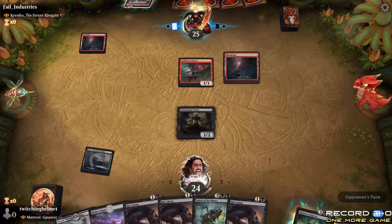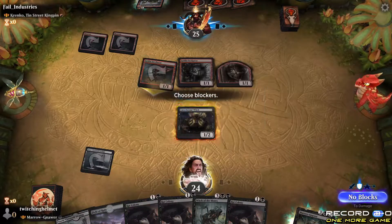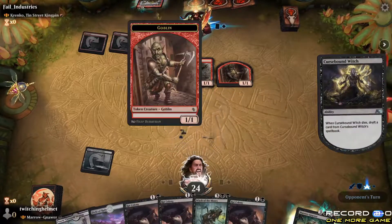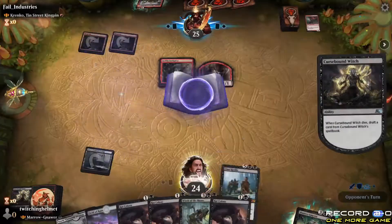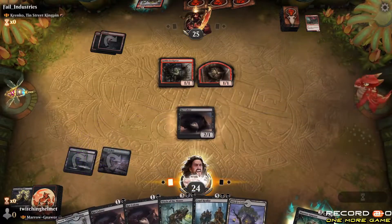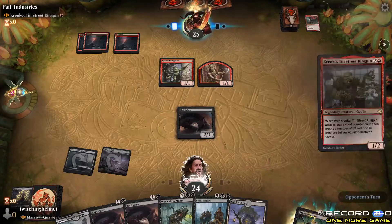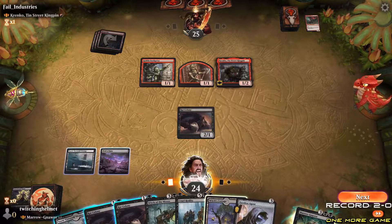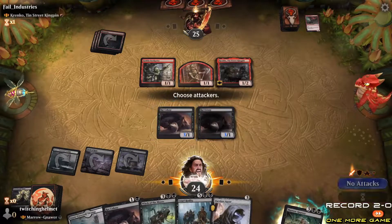Right now I started building Pauper Commander and those decks are fifty dollars max usually. I'll play this — Rat Colony. You go online and you're playing the same things over and over again. I can barely see my record, let me move it up. Get that out there, put this down. No attacks — I'm going to leave open the rat to kill the Tranco.